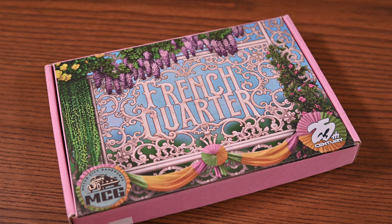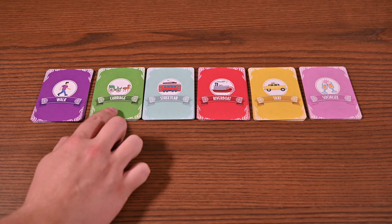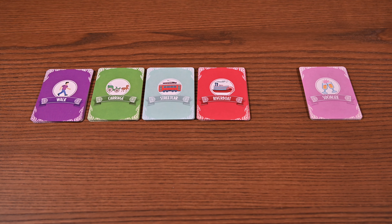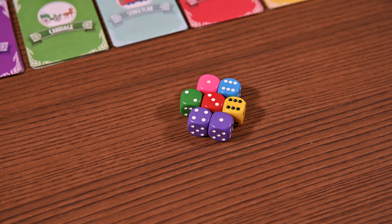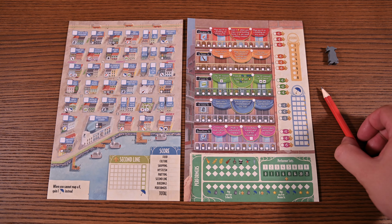As always, you'll begin by setting up. You'll sort the action cards by type into six decks, shuffle each deck, and place them face down in the center of the table. In the two-player game you'll not be using the taxi deck. The dice pool is then prepared based on the number of players playing. Each player will receive a complete score sheet — one sheet from each pad — a player marker, and a pencil.